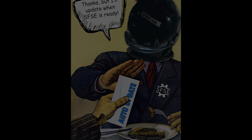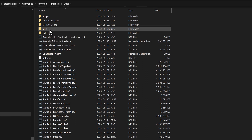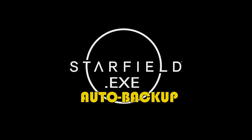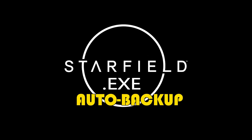This is when Starfield.exe auto-backup comes in handy. To install it, use a mod manager like Vortex, or simply copy the DLL file into your data.sfse.plugins folder under your Starfield game directory. This small plugin then simply checks if you have a backup of your current Starfield.exe each time you start the game via SFSE, and creates a new backup if needed.